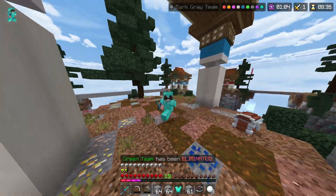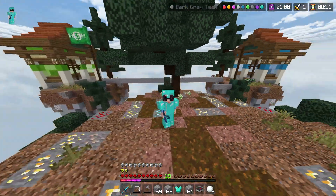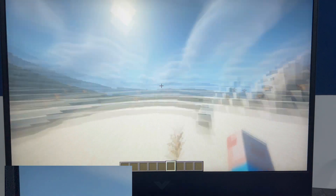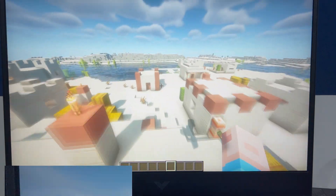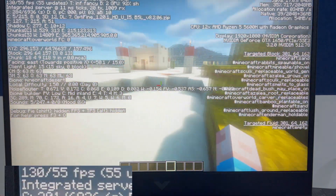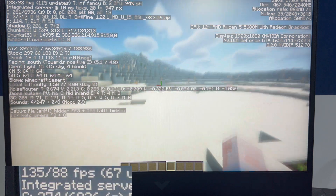Now we will see Java edition with shaders at highest graphics and see how much FPS is coming. Shaders are also smooth — it is around 100-200 FPS. That is more than what you get on servers. We will check on the servers next. This is how it looks on shaders.